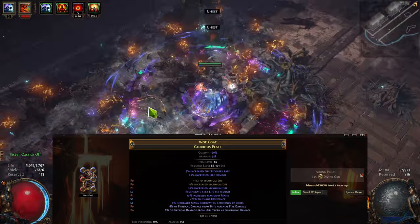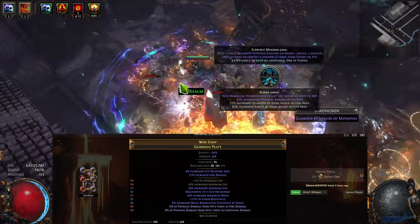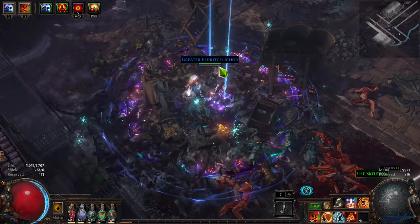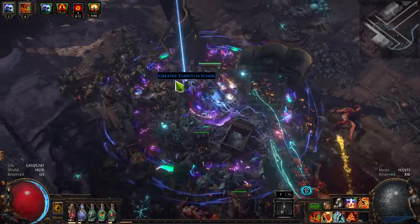And then, if I'm really lucky, I could have either chaos res as the suffix, or use Essence of Loathing for reduced mana reservation efficiency. Out of all the chest options, a Rare is by far the most flexible, even if it doesn't offer the most raw power, and you will have to watch out for crits.